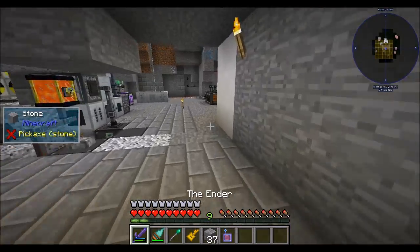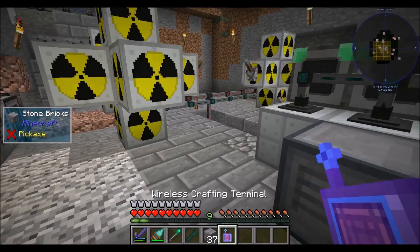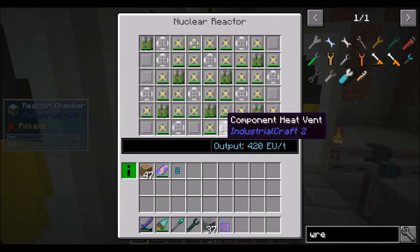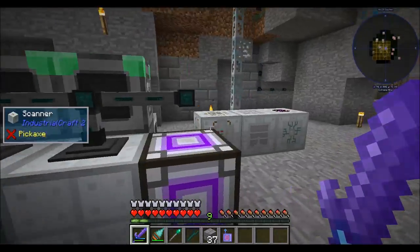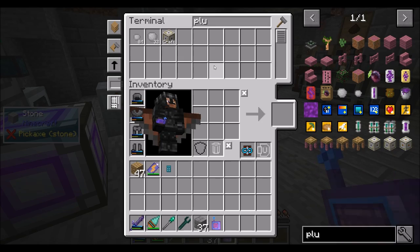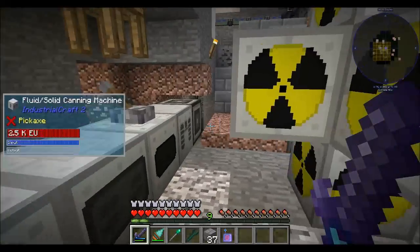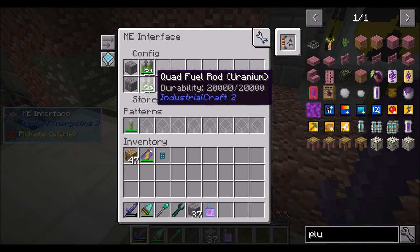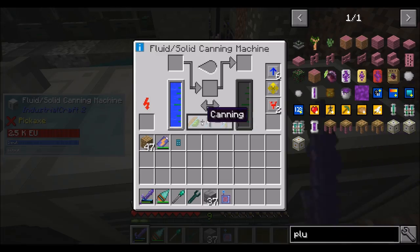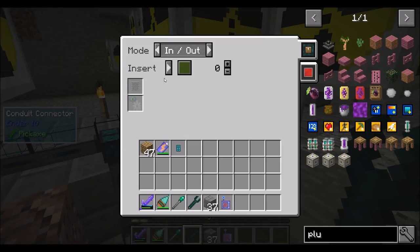Now that we know that, let's hook this thing back up. We're probably going ham on the production of power and UU matter over here. The main purpose of this power dump is making UU matter as a secondary purpose; really it's all about the plutonium. It's fully automated to the point where we're getting a decent amount of tiny plutonium. This guy keeps in stock 21 quad fuel rods, and we have machines that know how to make fuel rods right here. We insert and extract via item ducts.